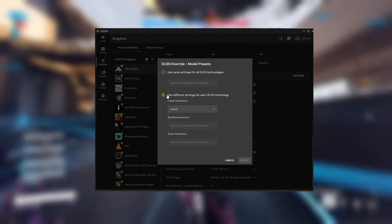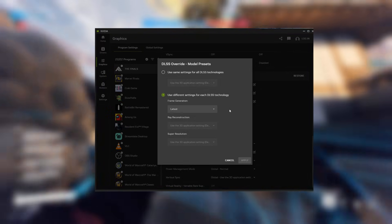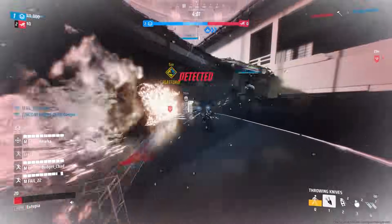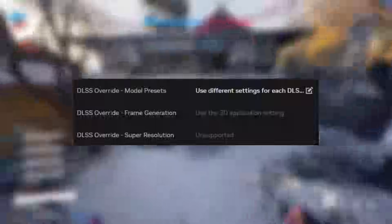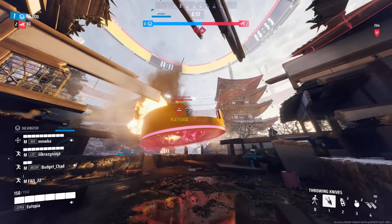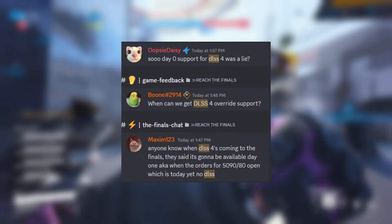The problem is there seems to be an issue. As of right now, you can only change the frame generation to the latest generation — you won't get multi-frame technology, but you will get the frame gen option if you are on a 4000 Series or newer. All you have to do is click the drop-down box and select the latest option. This did make a change for me — I no longer have screen tearing with frame generation, which is great. However, the super resolution override does not currently work for The Finals. There's been a ton of people in The Finals Discord asking about this, and even Oscar didn't really answer it during his live stream.